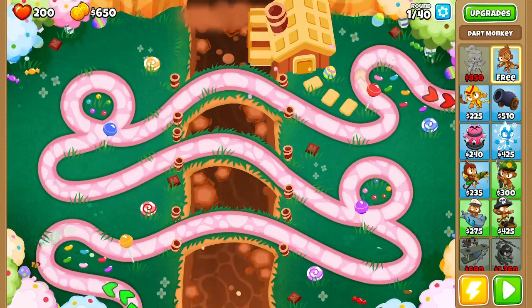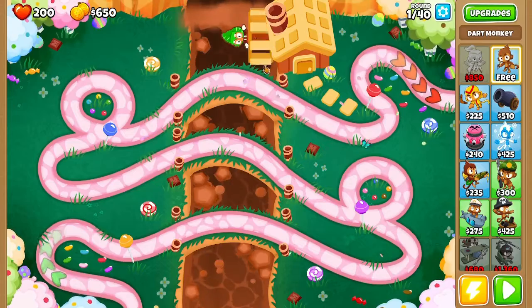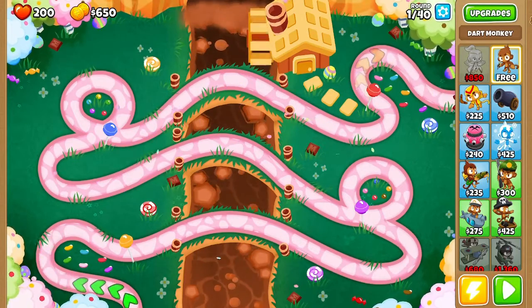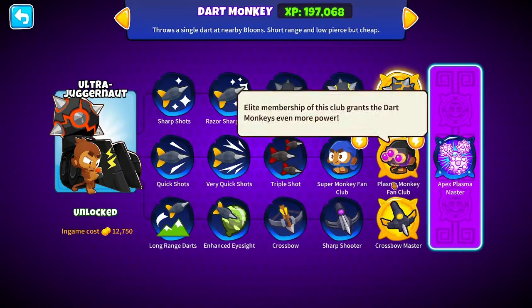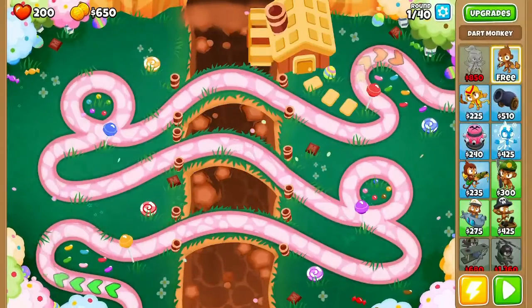We're going to try something different. We're going to do straight dart monkeys 3-3. You guys have seen other YouTubers do them - I knew nothing about them until I saw the YouTubers do them. They're called Paragons. Pretty much you have to get a tier 5 of each path to unlock it, and it levels up - you can level it to level 100.